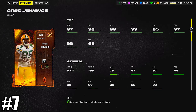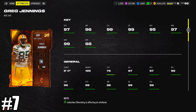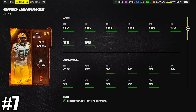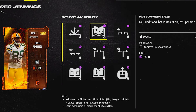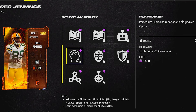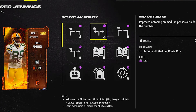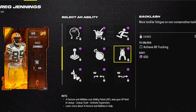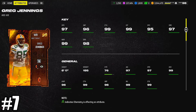Coming in at number seven, we've got Crucible Greg Jennings. The only thing holding this card back from being higher is his speed at only 97. Jukebox is built on for 0 AP, and then you get three other 0 AP abilities — I would combo them with route technician, maybe a slot-o-matic or deep in/deep out elite, then human joystick or grab and go. Pretty solid receiver overall, but that speed is the only thing holding it back from probably being in the top four or five.